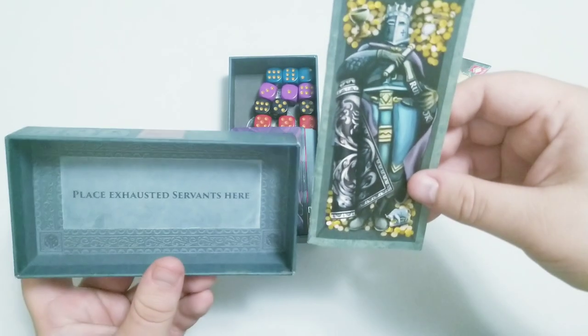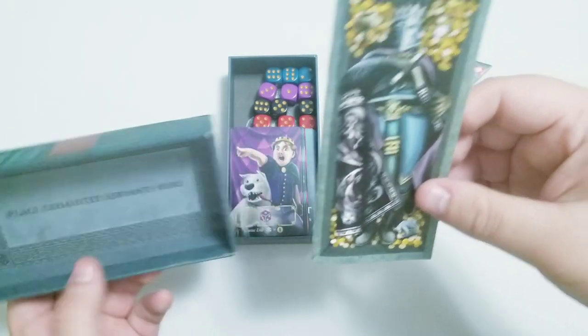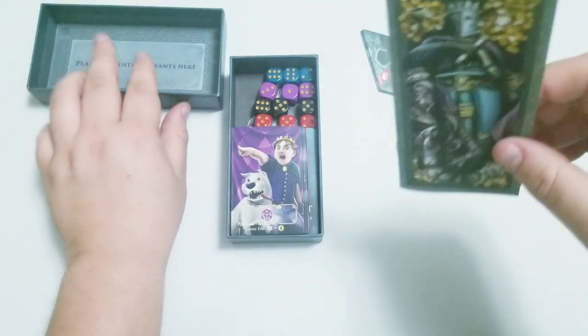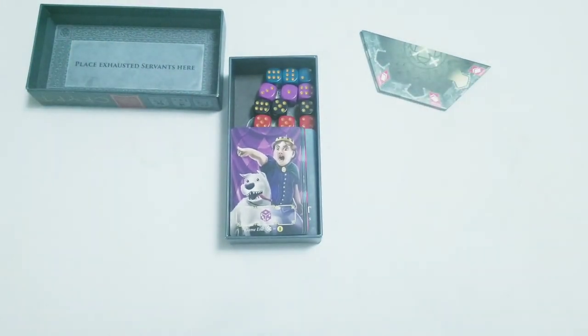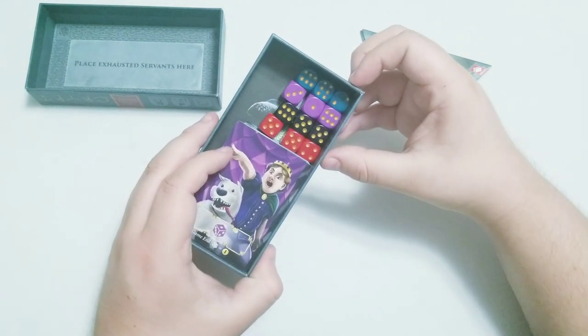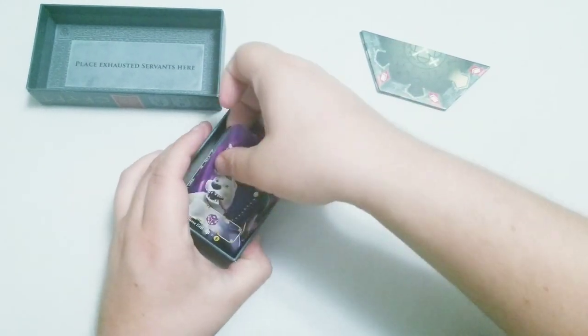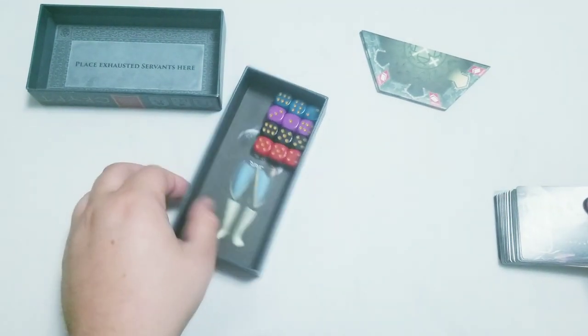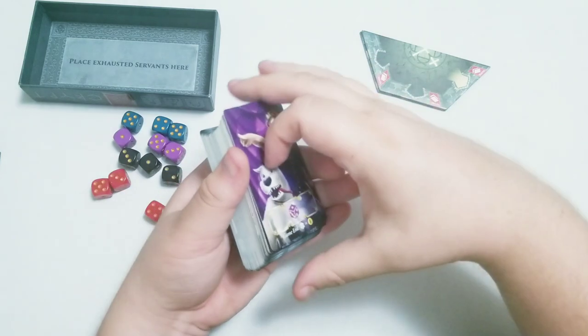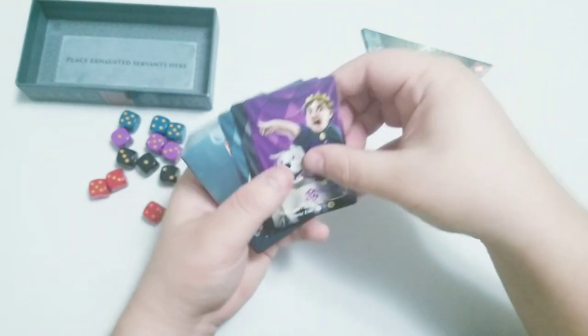You also might notice when you open the box, it says 'Place Exhausted Servants here.' I'm going to leave that right here so we can get into exactly what that means in a minute. There are a whole bunch of different colored dice — very regal-looking color settings — and a whole stack of cards. I'm going to go with you chunk by chunk through what all the cards are.